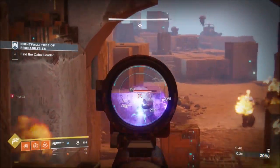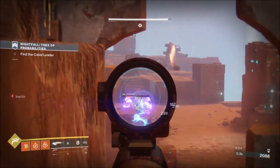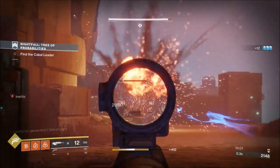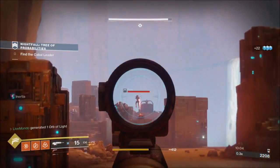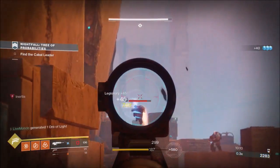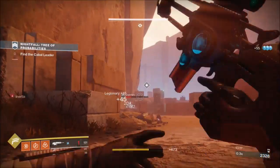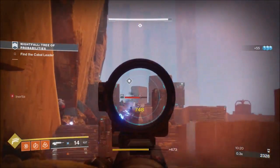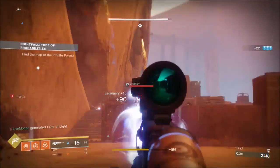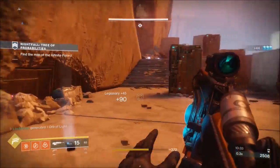I've done plenty of runs where I've hit all three crits and it hasn't given me the reload — so if you reload, the one-phase is gone. What I decided to do is pop my Golden Gun and wait for him to go into his firing animation and crit him. Then go and start hitting him. If you do it like that, every crit counts as a proper crit hit and you'll get the reloads and be able to one-phase him. If you crit him first before that animation, even though you get the yellow numbers, for some reason it stands a chance to not count as a crit.